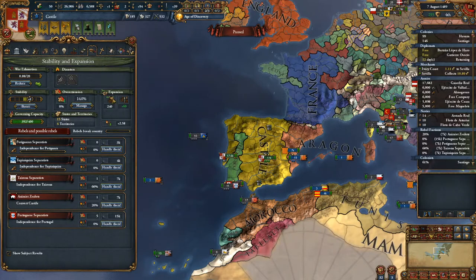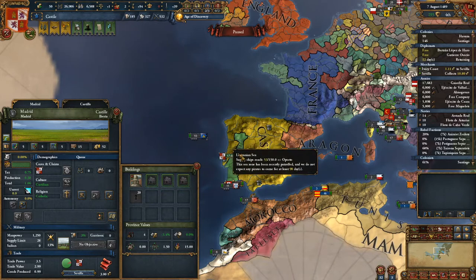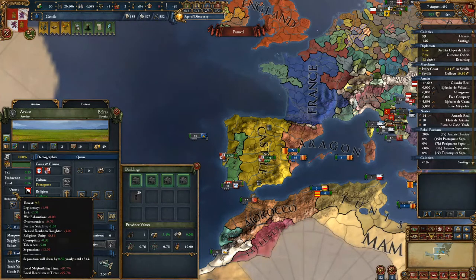So what does having low legitimacy do? The biggest thing is it increases national unrest. Our legitimacy of zero increases national unrest by two — basically 1.98. Our king was just crowned, so that lowered it back down. But we still have war exhaustion, we have overextension that raised it up, and of course the denied newborn daughter of three. So we have a national unrest of plus 2.58, which means that in a lot of provinces, particularly ones we just took, we have a relatively high unrest.